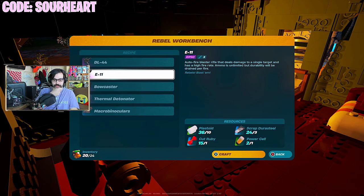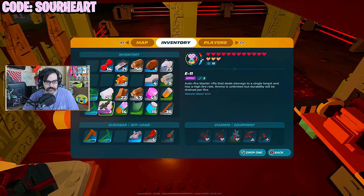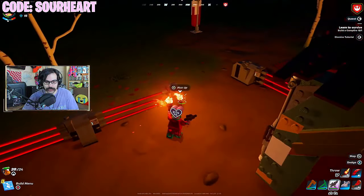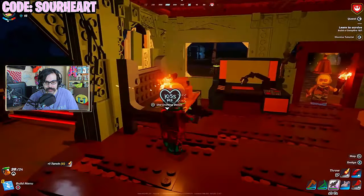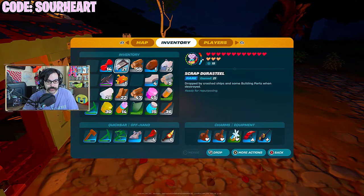We need four to six Durasteel — this one can be made with scrap though. E11 blaster — we might just put the crossbow down. Can't wait to use it on someone. I noticed this has a health bar on it, so I'm going to save it and not use it all up quite yet.